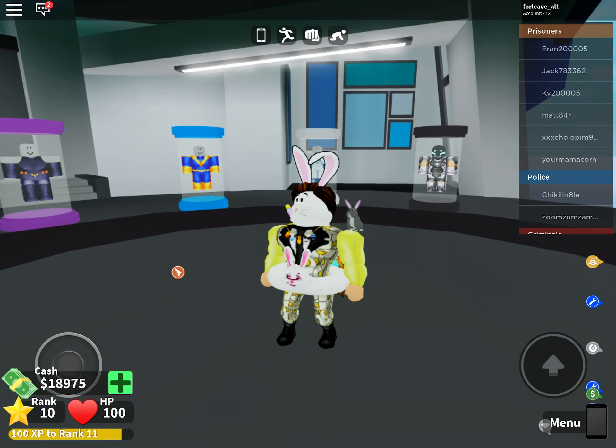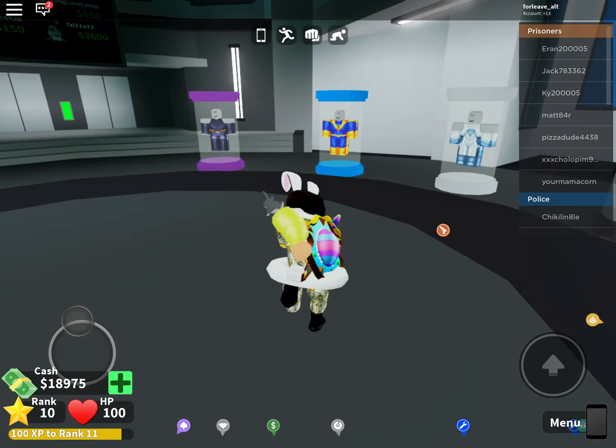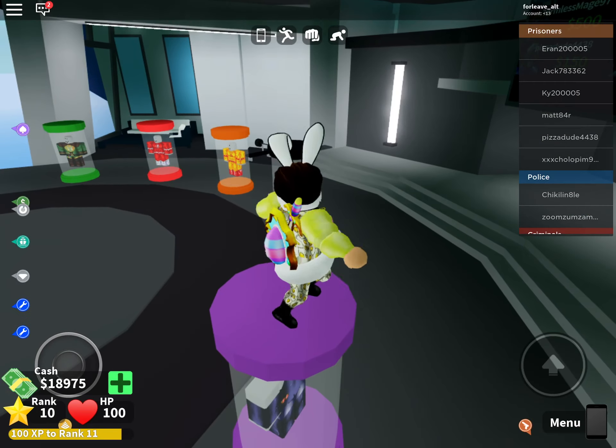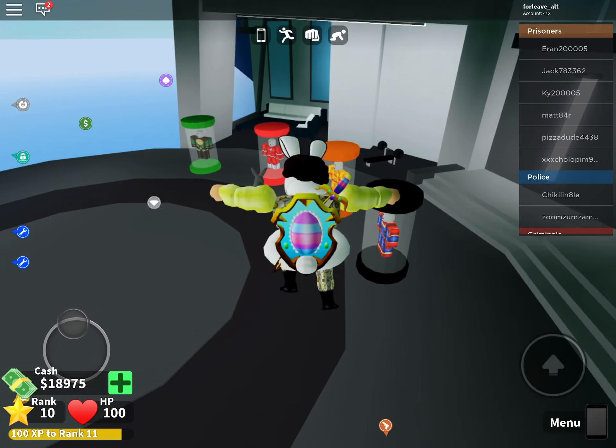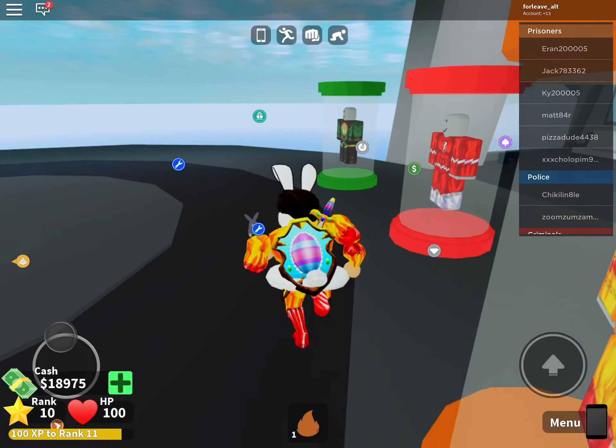What's up guys, welcome back to a brand new video. Today I'm going to be showing you how you can get the egg launcher — that's a new weapon in Mad City. It's not the egg launcher for the egg hunt, but it's really similar. It's a cool weapon that you can get, and it's super free.